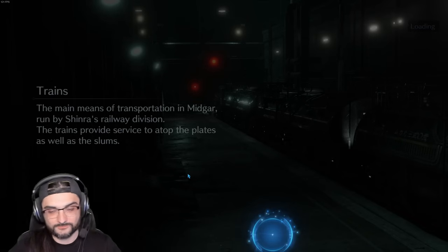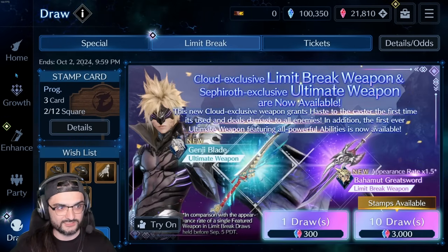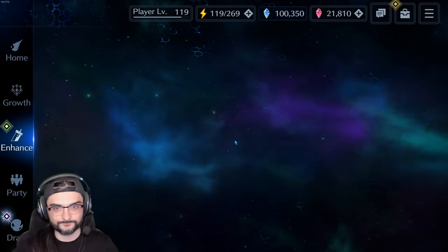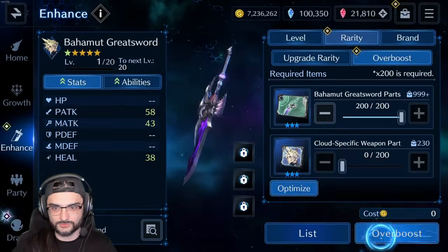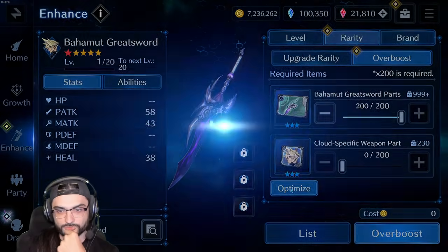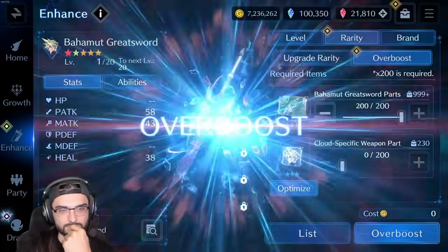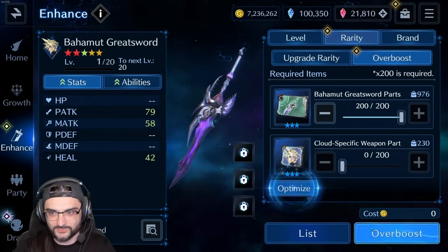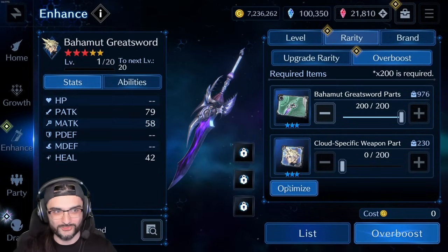I didn't get Sephiroth's ultimate weapon which kind of sucks. Let's see where we're at real quick — we're gonna upgrade this. Yeah, I'm at 230 Cloud weapon parts, I think we're good. I was probably a dumbass early in the game and spent weapon parts on stupid stuff, but at least I saved up enough for getting one OB here.